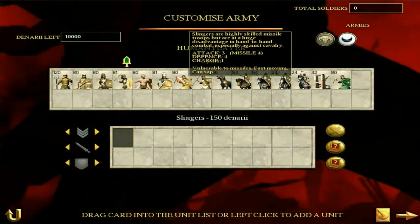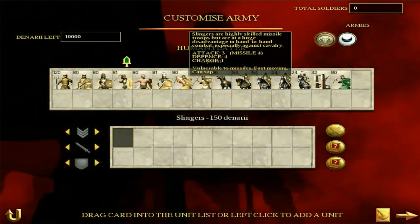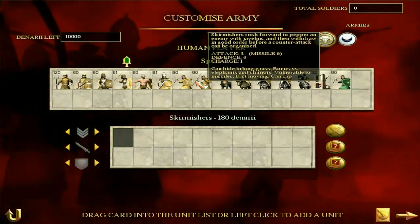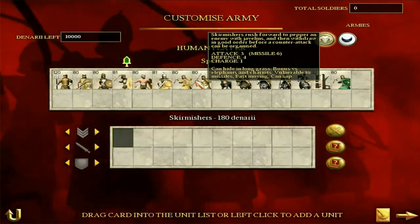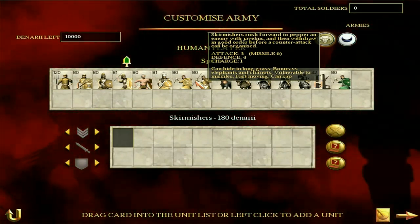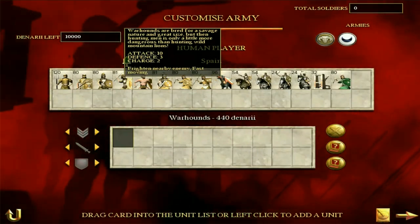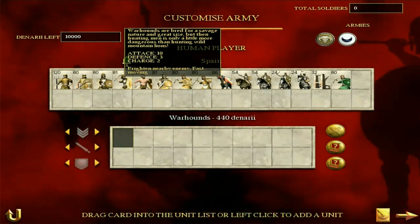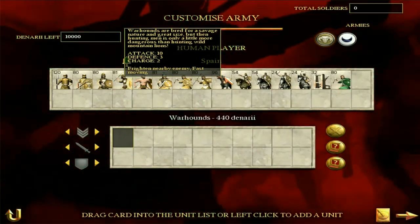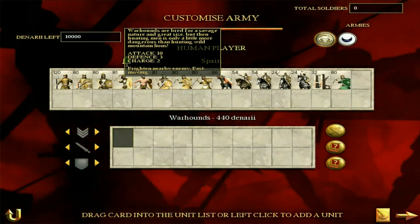Spain really relies on good solid infantry and good cavalry — something to consider if you want to play as Spain. They're not as good on the missile front. Skirmishers have a slightly better missile attack and basically the same melee attack and defense. They're fast moving but nothing particularly special. Warhounds are the same as usual — good to lower enemy morale and chase off enemies, but a bit disorganised. Some people will like them; I prefer proper cavalry myself.